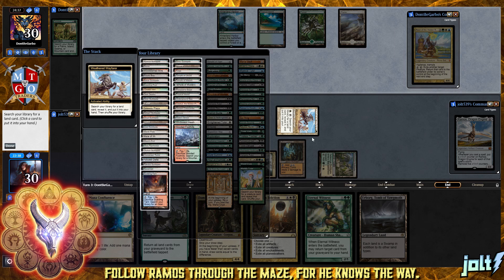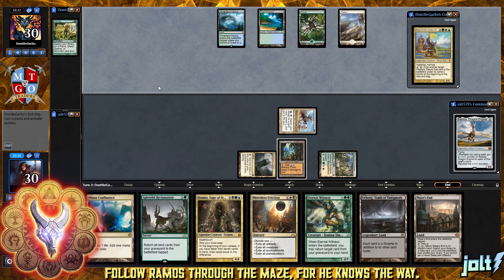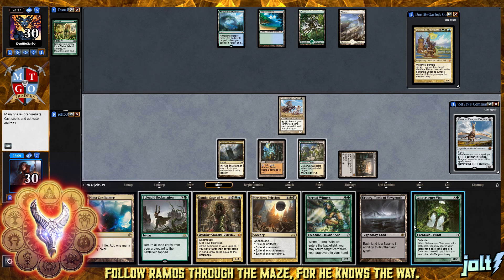We can go for Thespian Stage on Ancient Tomb - that'll be 7 with Urborg. Let's hold off on that and start grabbing some of our key pieces. Let's go ahead and grab Maze's Inn. That's going to be able to come into play tapped, and allow us to get some good stuff going. Put it into our hand and shuffle our library. Let's get down Maze's Inn. If we just hit a Life from the Loam, man, this thing is just excellent.